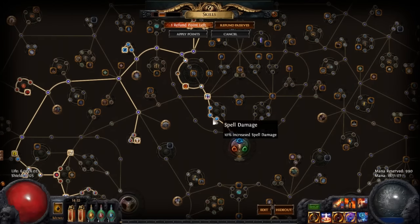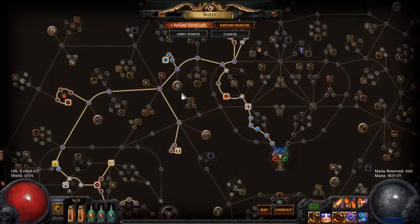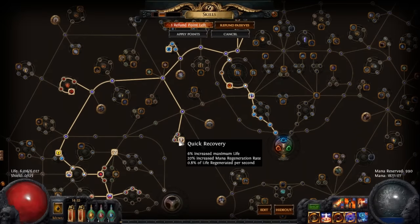I went for spell damage in the beginning — Occultist Dominion, Fire Walker, Deep Thoughts, Cool Perception, Heart of Flame, and then Mental Rapidity. I went for Quick Recovery because I want as much life strength as possible, and the mana regeneration is also really nice because your skill is very mana hungry.